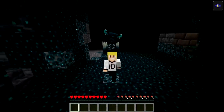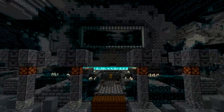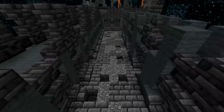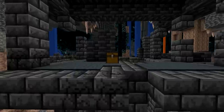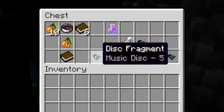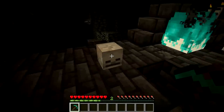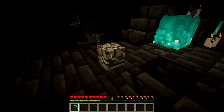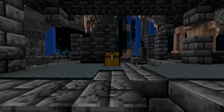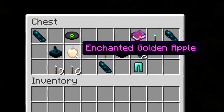The next feature is the addition of a new generated structure known as the ancient city. The ancient city can be found within the deep dark biome and is primarily made out of deepslate and soul fire. Ancient cities generate with chests containing new unique loot such as echo shards, disc fragments, the new swift sneak enchantment, soul lanterns, candles and skeleton skulls — the only mob head that can naturally generate in the overworld. Other valuable loot includes the 'otherside' music disc, diamond armor and enchanted golden apples.